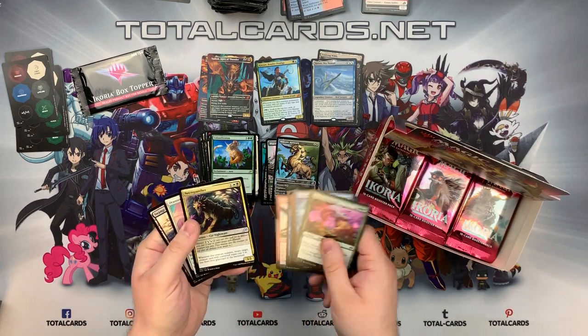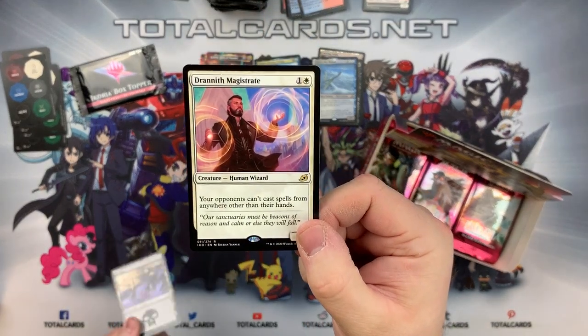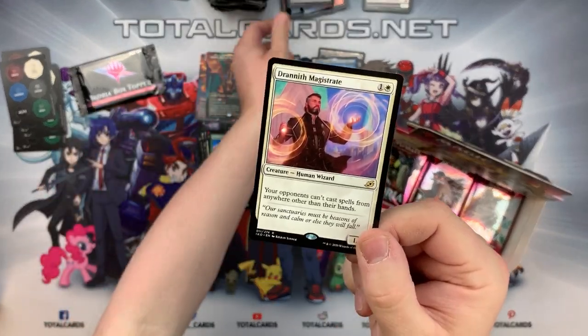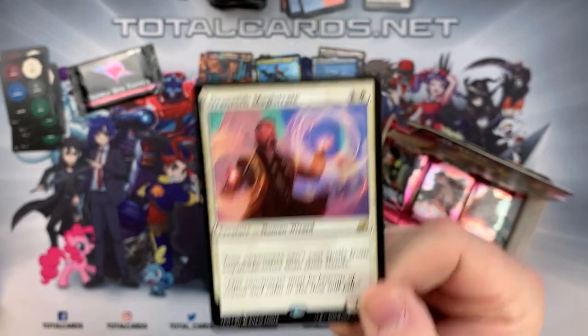Hopefully the rare is just as good. We've got the Magistrate - creatures can't cast spells from anywhere other than their hands. Really interesting to see a little bit of stax in Commander, a little bit of protection - protecting yourself, especially in white. I like it.